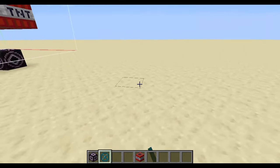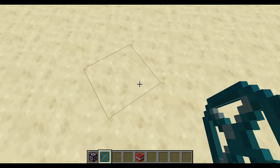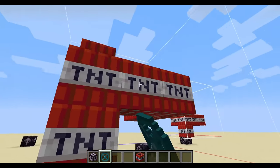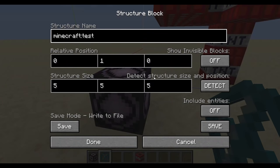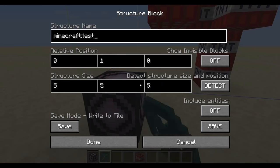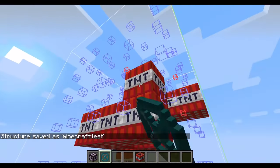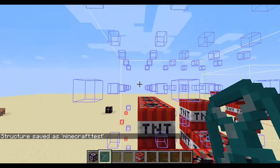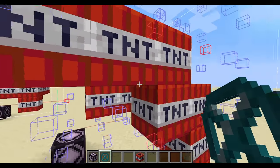For the structure void, if I try to place it down, there's nothing — you cannot see anything, you can just walk straight through it. However, if you were to place it down inside the structure block's square and turn on show invisible blocks, then you'll be able to see the structure void block. These blue squares are air blocks, and these red squares are the structure void blocks.